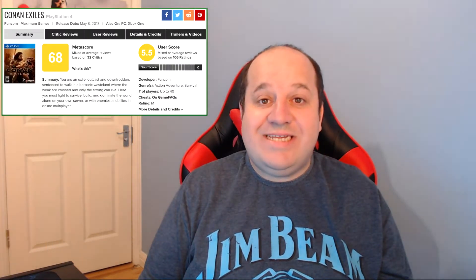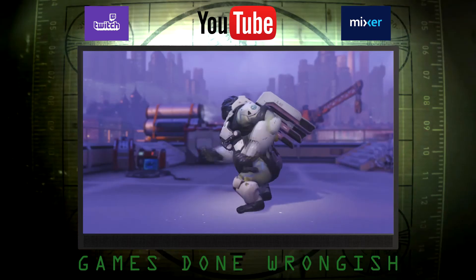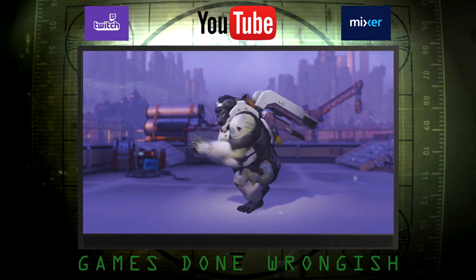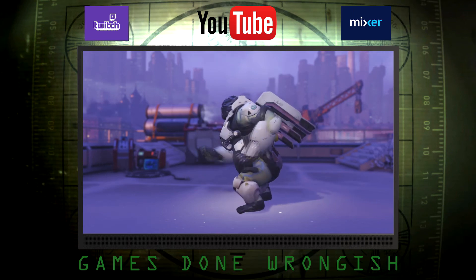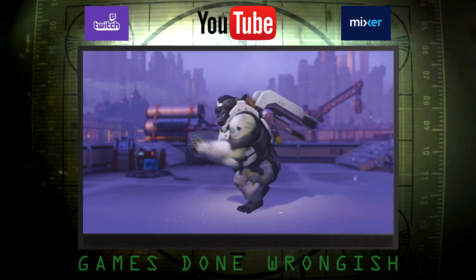Conan Exiles currently scores 68 on Metacritic with a user score of 5.5. The game has 26 trophies to collect in total and the average time to beat the game is around 100 hours. So there you have it, your Instant Game Collection for April 2019. Thank you for watching and I will see you next time. If you liked this video, please consider watching another — two suggestions will be on screen now. Also, if you have not subscribed already, please do so by clicking the icon in the middle of this screen. Every view and subscription will go a long way to helping the channel grow and in turn will result in more content for you. Thank you and until the next time, goodbye.